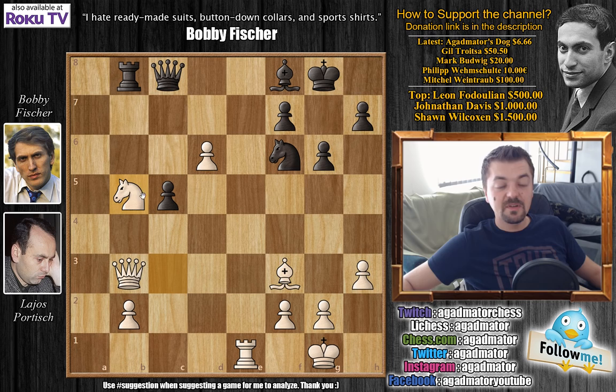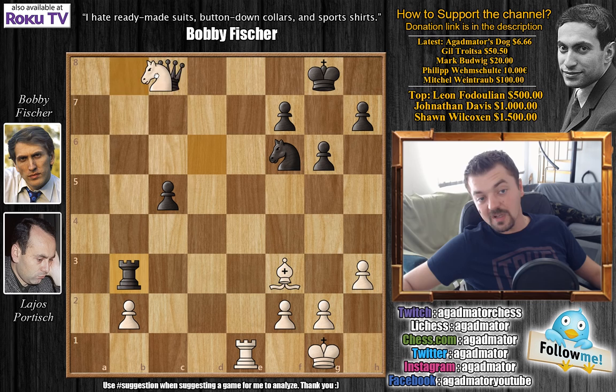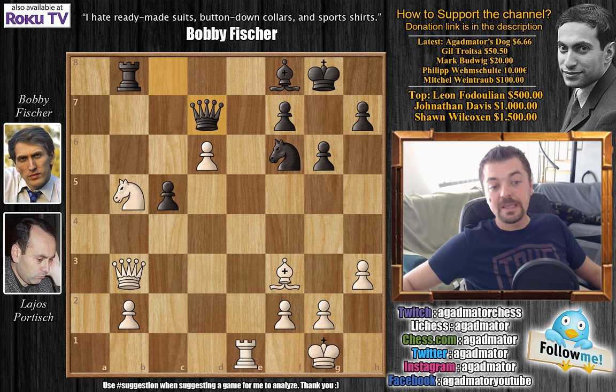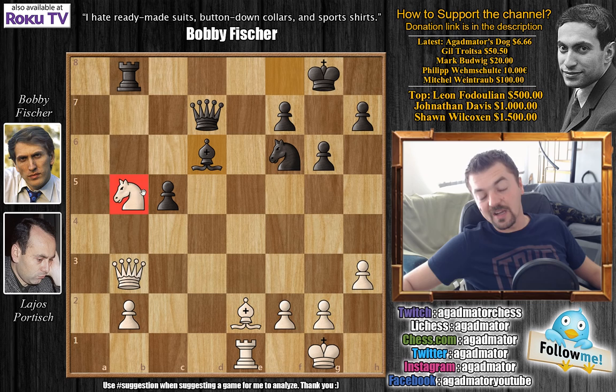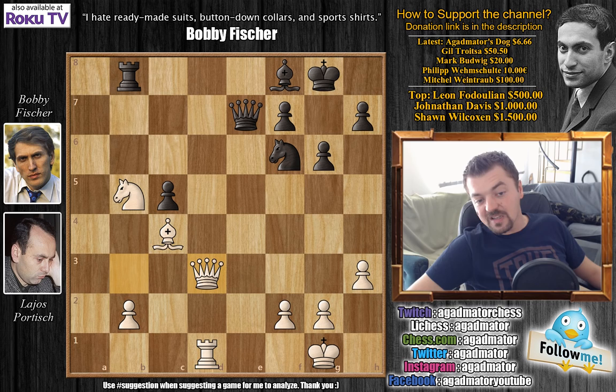We have knight captures on b5, as the pawn is attacked twice. Of course you cannot capture here thinking the knight is pinned — it's not. The knight can freely capture, and after you capture the queen, the knight will capture your queen. White would have a bishop for a pawn with an easily winning position. So after knight to b5, Fischer first plays queen to d7, with a double attack against the b5 knight — the knight really is pinned now. So bishop to e2, and now comes bishop captures on d6. The knight is still pinned and cannot capture. We have bishop to c4, and now Fischer moves back: bishop to f8. Rook to d1, attacking Fischer's queen, queen to e7, and now comes queen to d3. In this position they agreed to a draw.